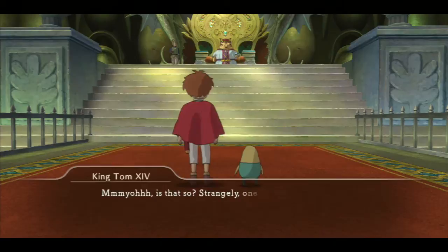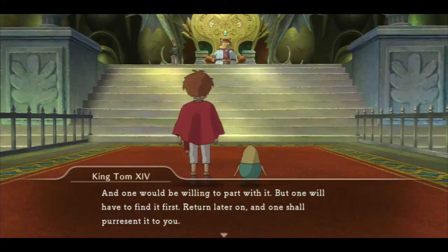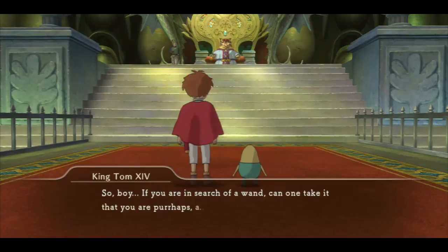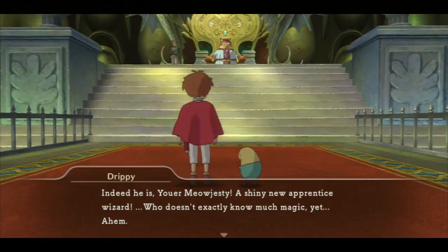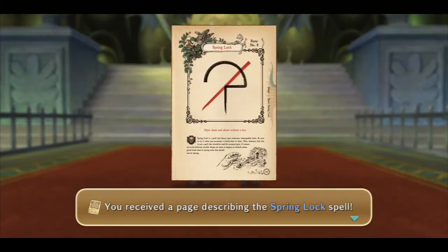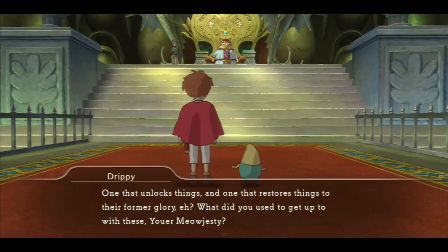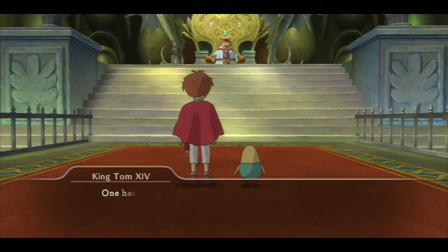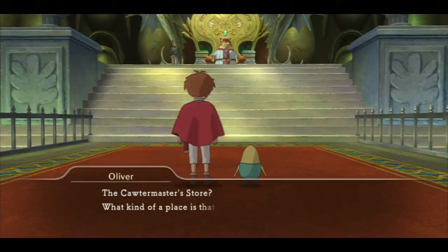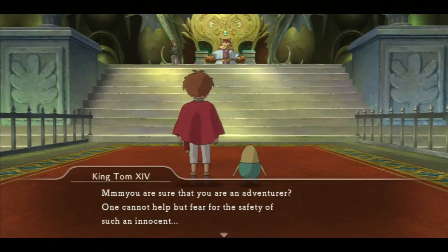So we're going to get rewarded for helping out the king. We're not going to get the wand just yet, although we are going to get some rewards, so don't worry too much that we're going away empty-handed — we're not. We have the Spring Lock spell, which basically allows us to open blue treasure chests, and the Rejuvenate spell. We now have the king's blessing that will allow us to purchase weapons and armour from the Quartermaster store — this is the store where we picked up the errands from earlier.